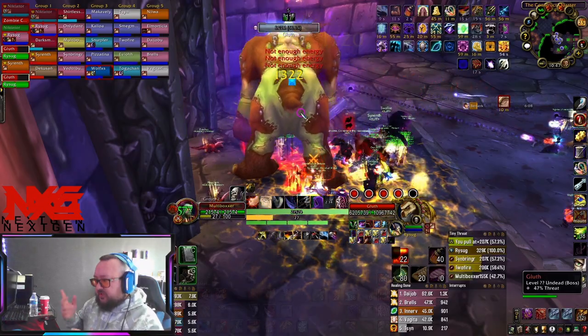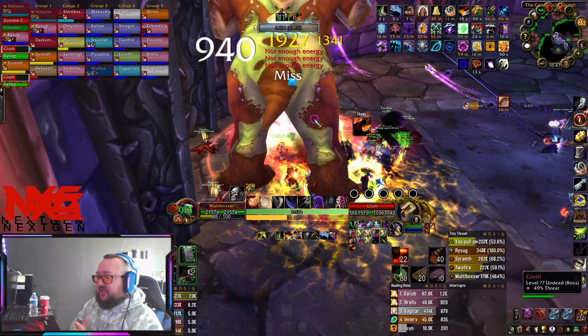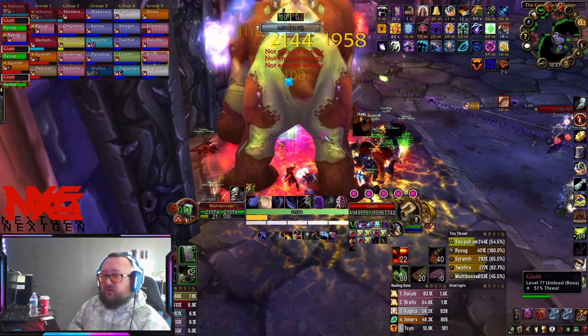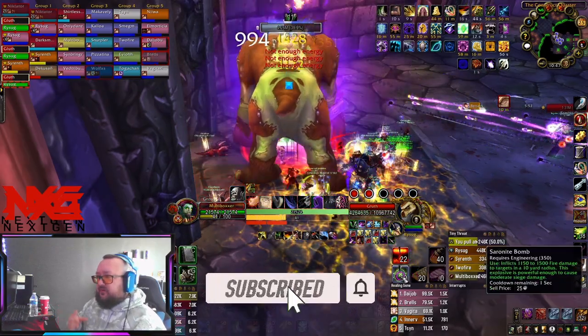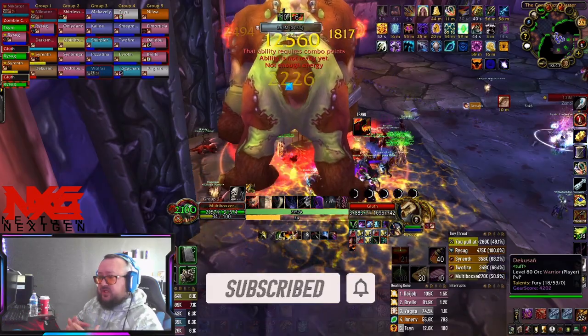If you time it nicely with jumping down — like I said, the sprint is very important so you directly have contact to the boss. Coming out of stealth gives you more energy regeneration. Also important on every boss fight: use vanish one time to get another 20 seconds of 30% more energy regeneration, which is pure damage.